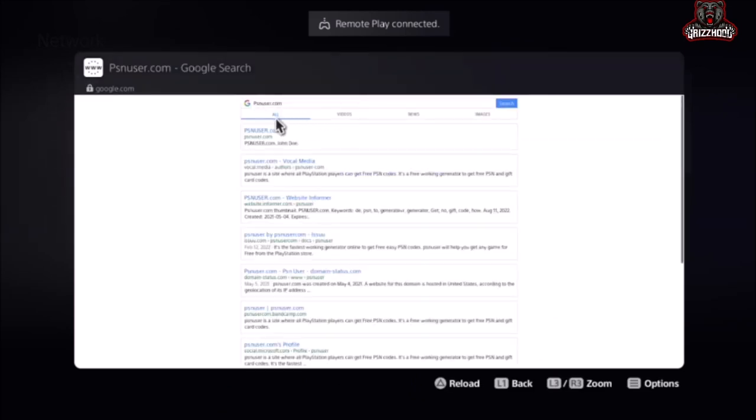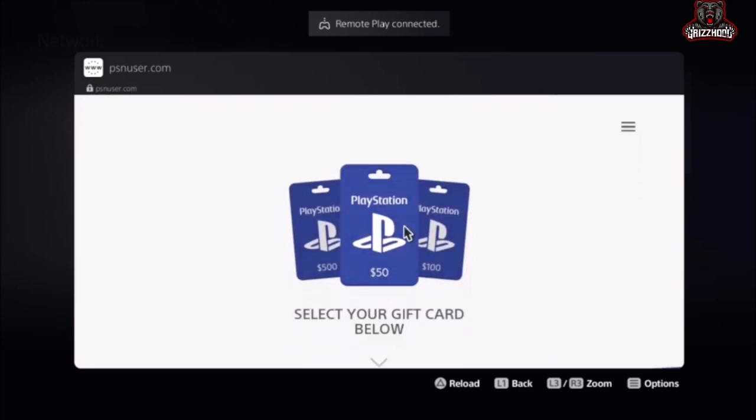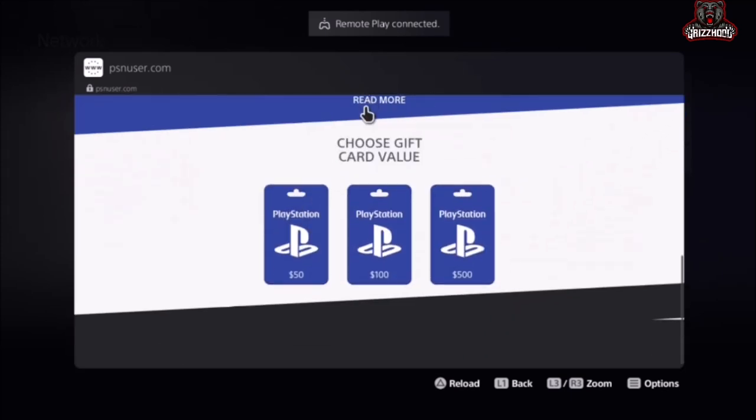Once you select Go, it's gonna bring up results at the top. Go to the very top one and select X on it. Once you're here it's gonna bring up a section that says Free PSN — click here. Simply select that one, then scroll all the way down to the bottom and select any one of the options.